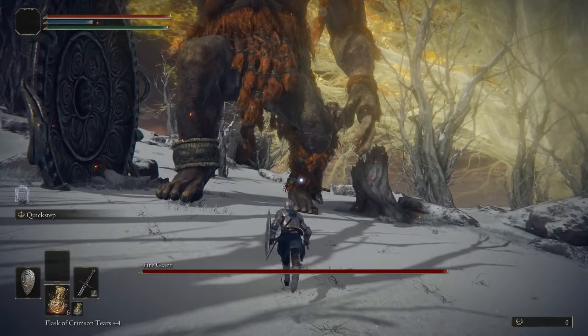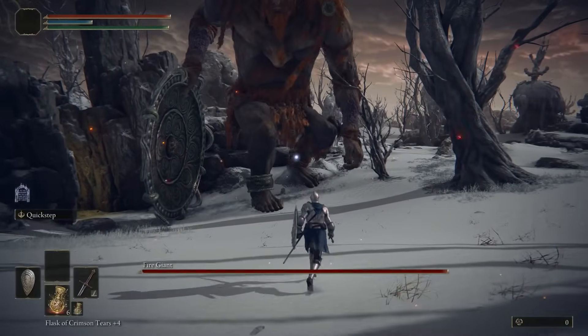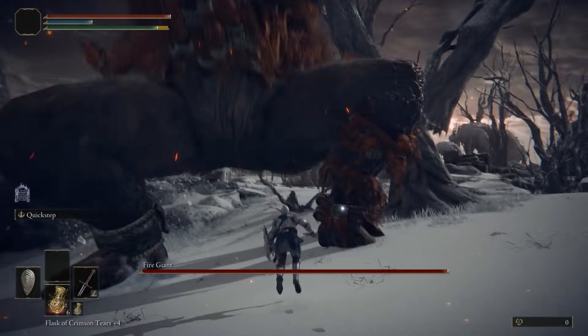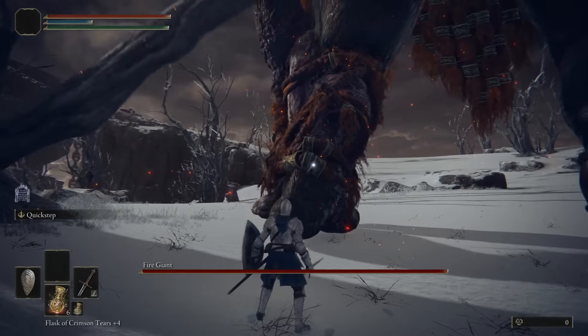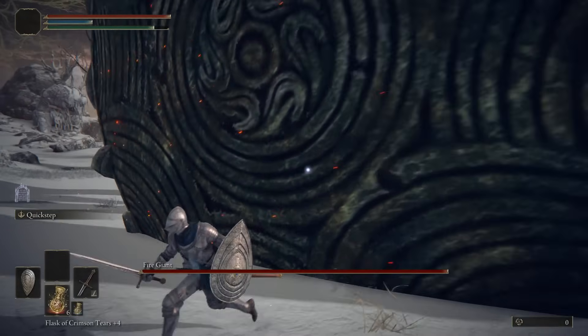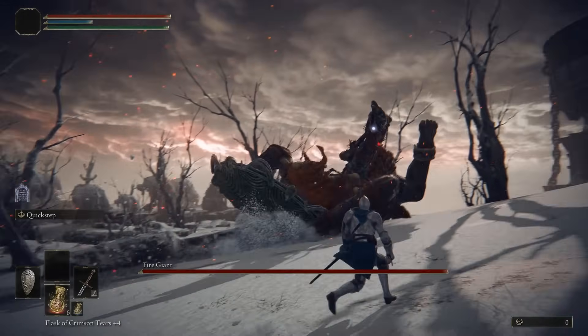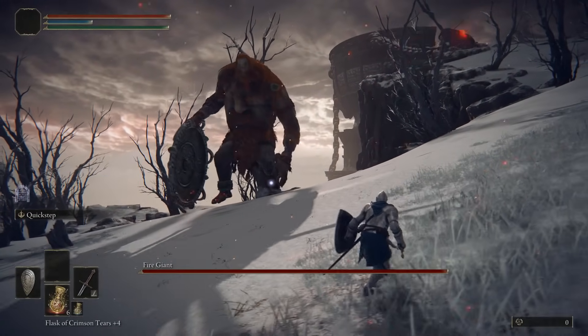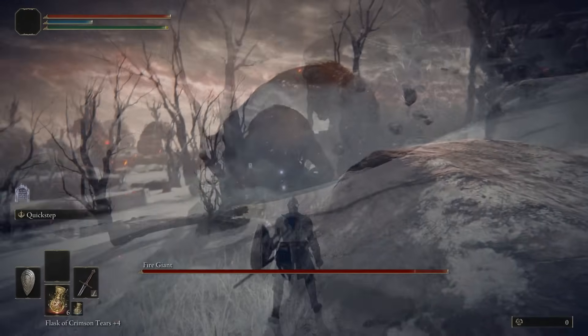When you are close to him, he will sometimes roll sideways to get away from you, like a tower. Another move he has is leaping into the air and trying to squash you with his plate. You can't block this move, so you have to roll through the plate as it hits the ground. You don't want to be directly in front of him when he does this, as you will take damage even if you block it. So try to stay behind him when you see him place the plate on the ground.